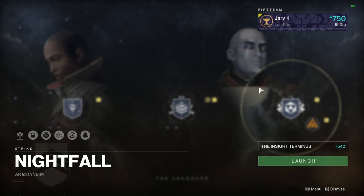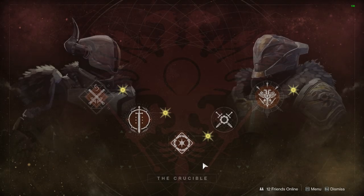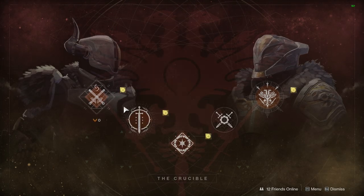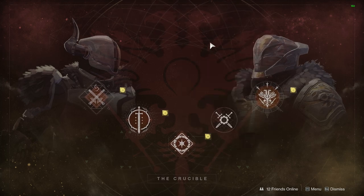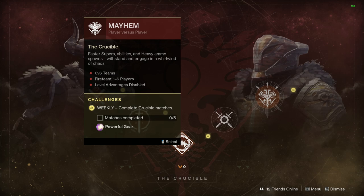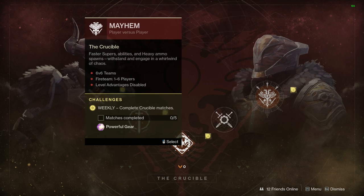The penultimate area for the week is Crucible. We have Quick Play, Rumble, Private Matches, and Competitive as your normal weekly playlists. The featured playlist for the week is Mayhem — so if you like having a bit of fun, jump in. Five games will grant you a powerful drop.